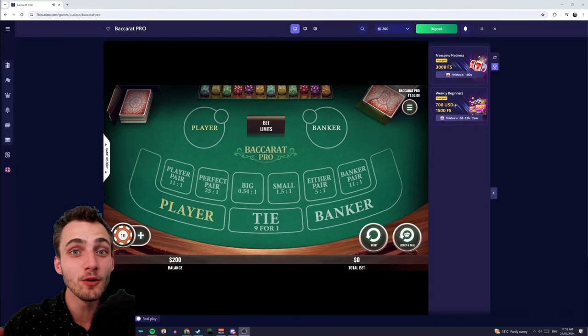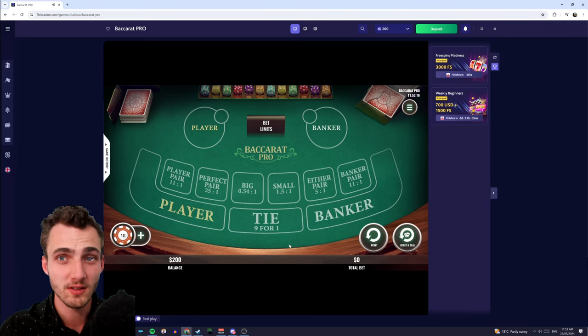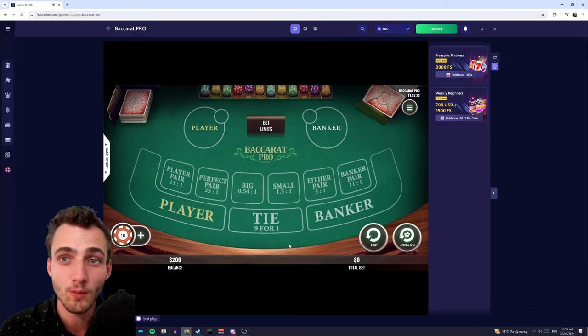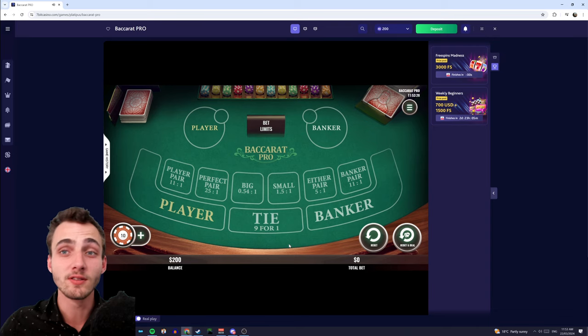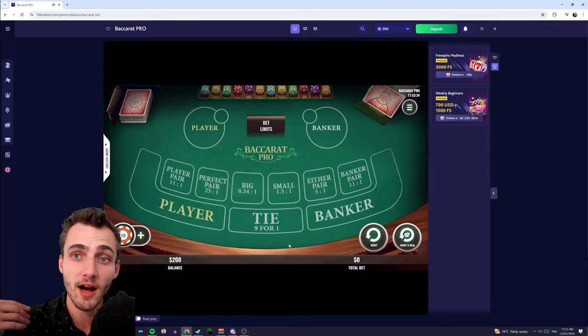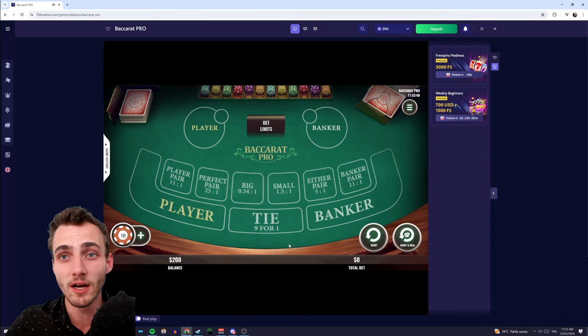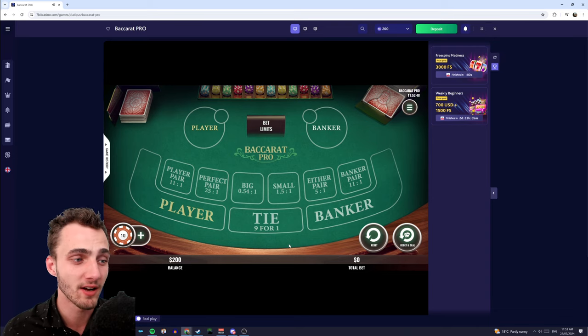G'day guys. Today I want to show you a foolproof system for Baccarat that you can use to actually make some good coin. There are a couple of things you need to be aware of in order to make this system work more effectively. Having a look at the house edge for Baccarat, we can determine that the house edge for the banker is lower than for the player. It works out to be about 1%, meaning for every hundred bucks you put through the Baccarat game, on average you'll only lose $1 to the casino. The chances of them making a profit off you is way lower than with other games like roulette or blackjack.